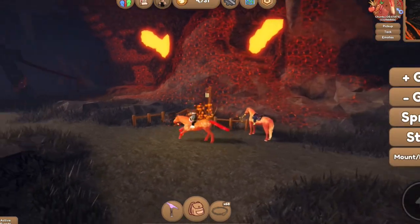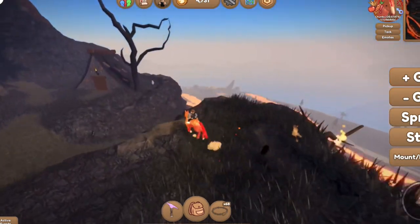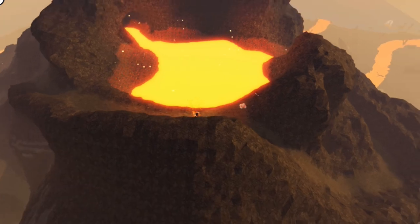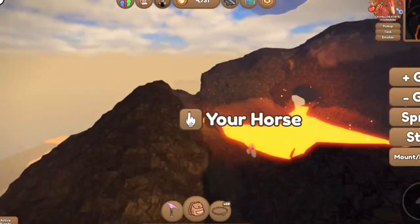The best place to see and get the deposits would be at the top of the volcano, which is where I am right now. If you open up the map you can see I'm right up at Infernal Mountain. You basically just sit here and wait.